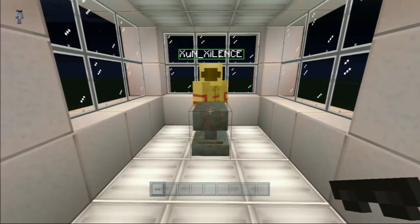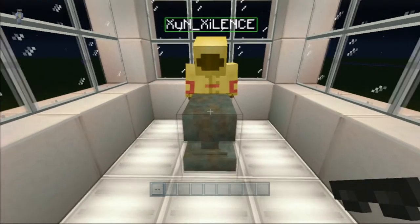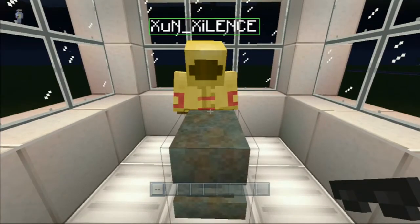Basically all you need to do for this glitch is an anvil — an anvil — and a player who's using the anvil to rename an object, which a lot of people do. They name them funny things. So what you're gonna do if you're the one gonna freeze someone: all you have to do is break the anvil while they're writing.